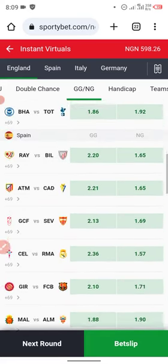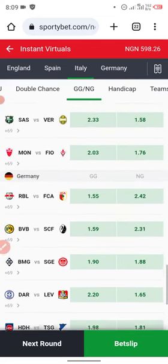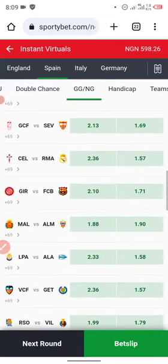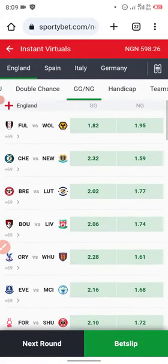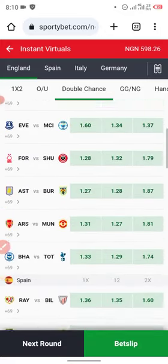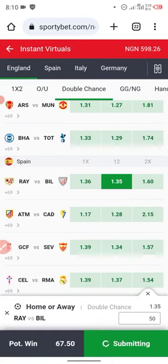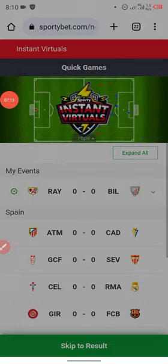The reason I always go to the last digit is because that's the key. We have 1.55 as the lowest odd — they mostly have 1.55 here. So we look for 5 as the last digit. We have 35 here, and we'll bet our normal capital of 15 units.